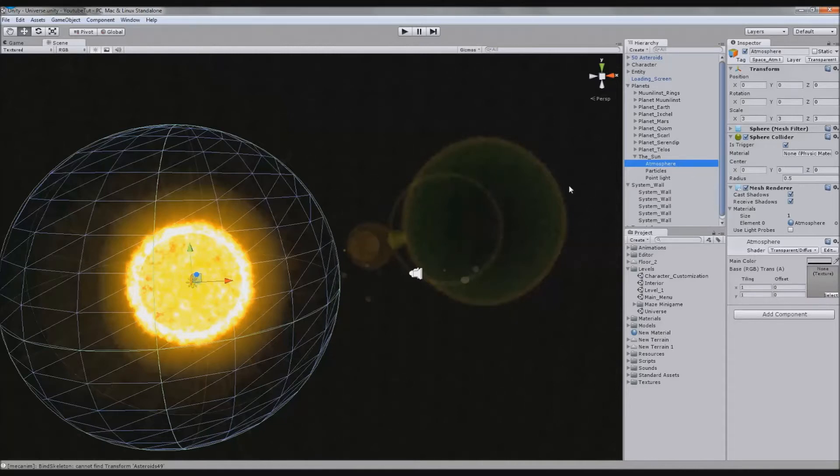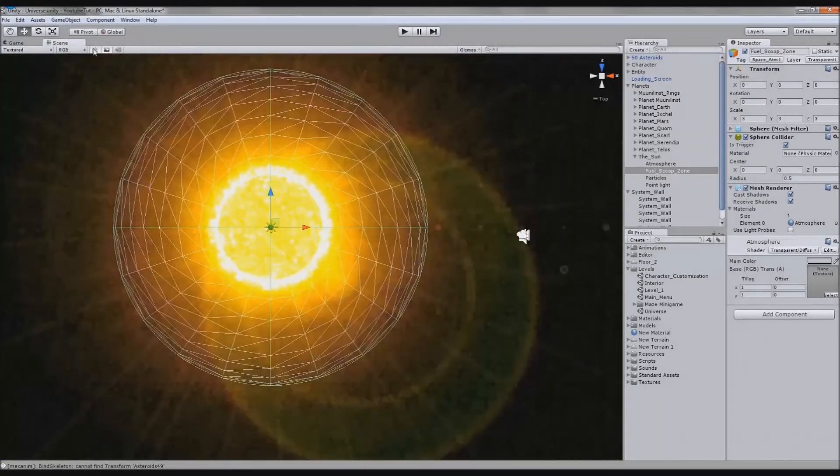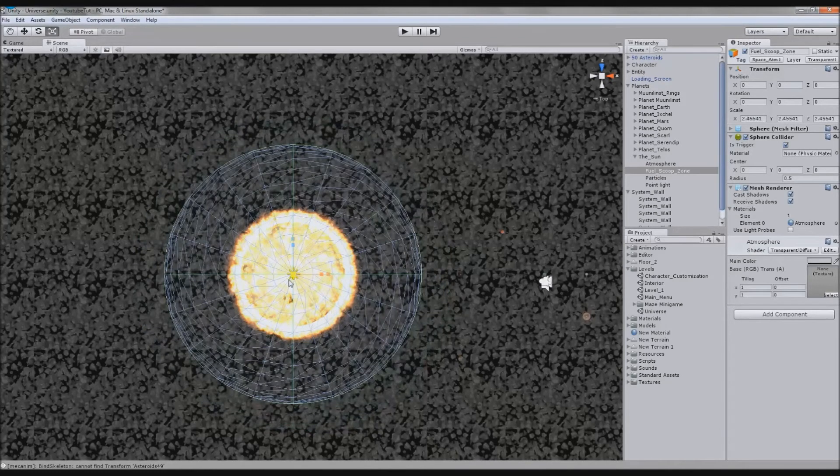That looks like a real supernova — that looks cool. Anyway, we're going to duplicate our atmosphere and call it Fuel Scoop Zone. I've got that but I'm going to make it a little bit smaller than the atmosphere. I'm going to turn the light off before it blinds us and disable it, and bring it in just a little bit. So if you look at the atmosphere there, you have to come into this zone.